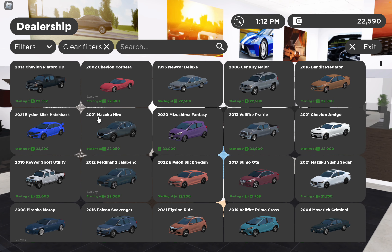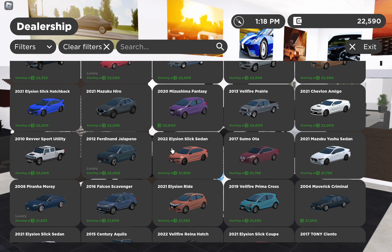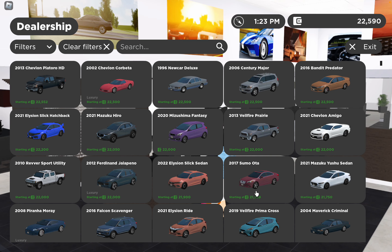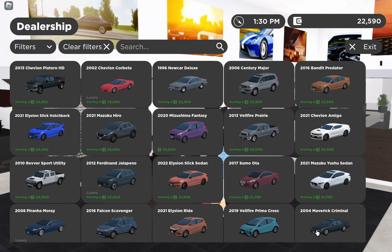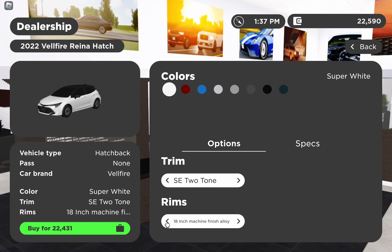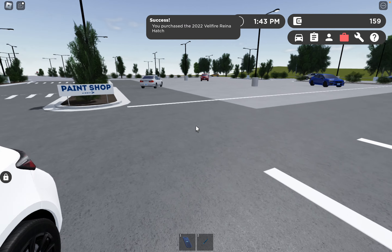There are some cheap Audis — dirt cheap, actually. I spotted what looks like a Pontiac G8 or something. I don't want the Corvette since I can't afford it anyway. I like compact cars — they're really useful. I'll just get the Toyota Corolla hatchback. I can afford it. Going with black wheels because that looks nice, and purchasing it.